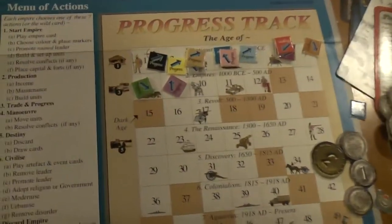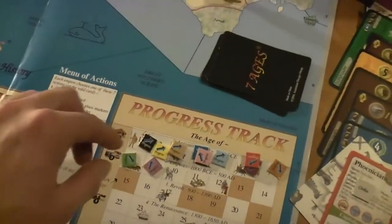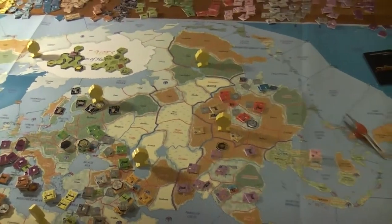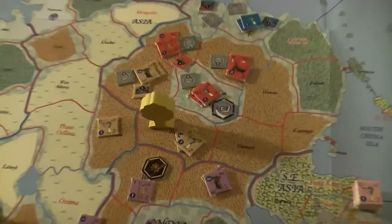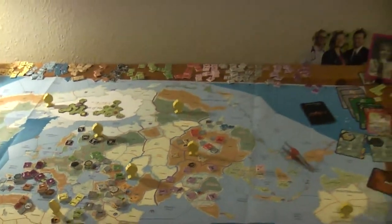The trade-and-progress action — with science cards being the only way to get a free progression in this format — is a lot more attractive now. Giraffe just pulled ahead with her Harappans simply by trading a lot. It helps that she's not really in conflict with anyone, so she can feel comfortable trading. She might get into conflict soon though — her borders are up against Flush's here. They're not yet at the point where either wants to attack, given the mountainous defensive bonus.